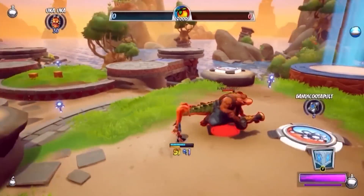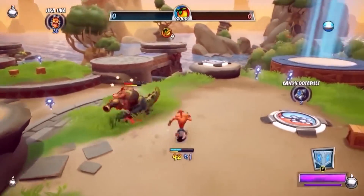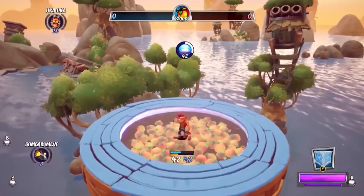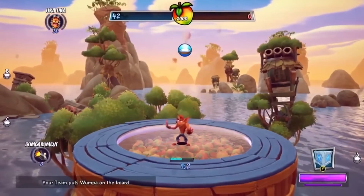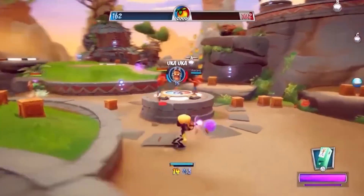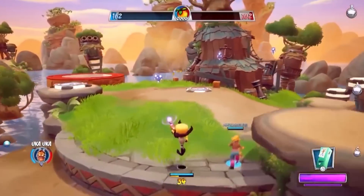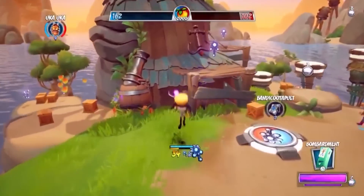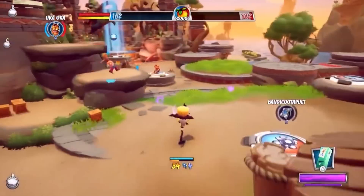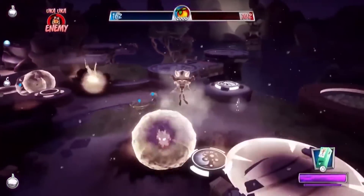Speaking of Relic Stations, they are a new feature which will appear in every map. After collecting enough Relics, players can activate them to give unique effects depending on the map. This includes encasing the player in a giant beach ball to knock around enemies on one map, and a giant catapult on another. On each map there will also be one epic Relic Station, which requires a lot of Relics — likely from multiple members of your team — to use.